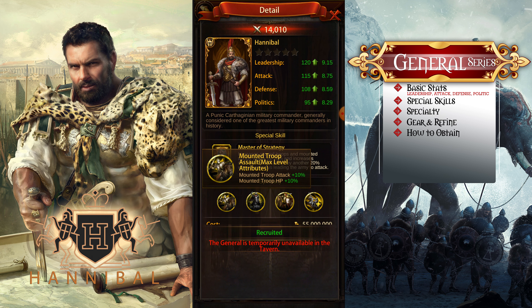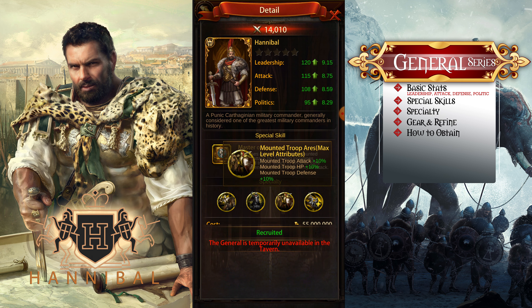Let's take a look at his specialty. The first one is Mount Troop Aries, which raises attack and HP on his mount troops by 10 percent. So you have 15 plus 20 from the special skill, that's 35 percent, plus 10 percent from this specialty gives you 45 percent. The next one, Formation, adds ground troop and mount troop attack by 10 percent, bringing you to 55 percent. The third, Mount Troop Aries II, adds another 10 percent plus attack, HP, and defense across three categories — bringing you to 65 percent.